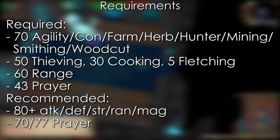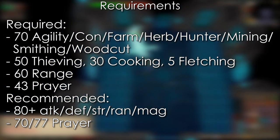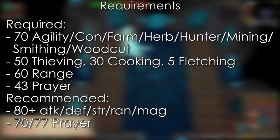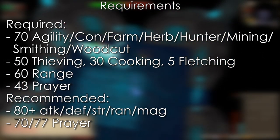Just 70 Prayer if you haven't bought Rigor or Augury yet. And lastly, high combat stats. I'd say to have at least 80 in all combat stats — probably around 70 is the minimum because it's Crystal Weaponry, but you might not have the best DPS below 80.